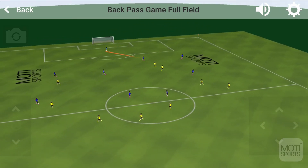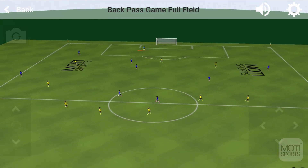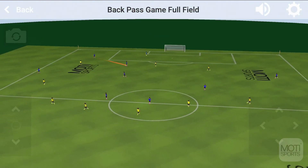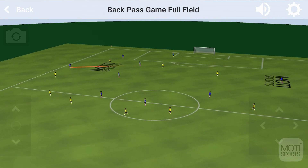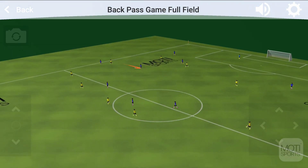This game includes all the elements of the real game: building from the back, pressing from the front, team shape, multiple passing options, overlaps and give-and-goes, functional conditioning, score keeping of passes, and more.